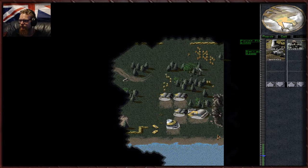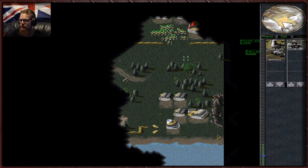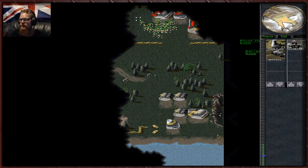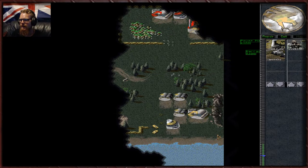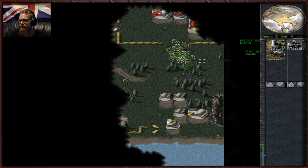Your men are about as stupid as they come — they never really defend themselves or anything. That thing over there is a harvester. The harvester collects Tiberium, which is the resource of the game. We earn credits by harvesting Tiberium — these credits are our money.